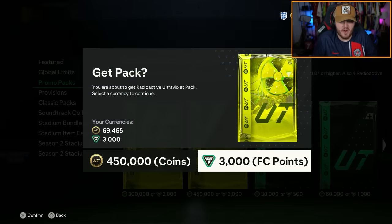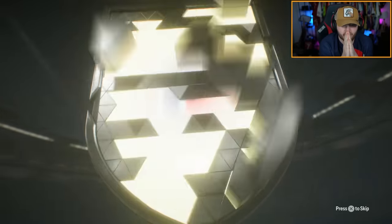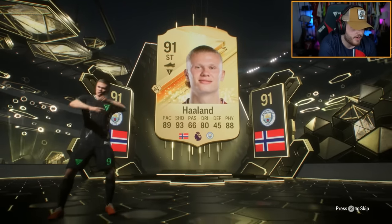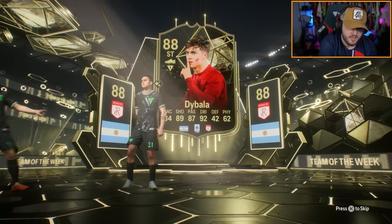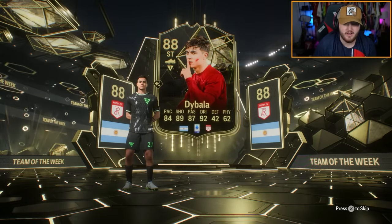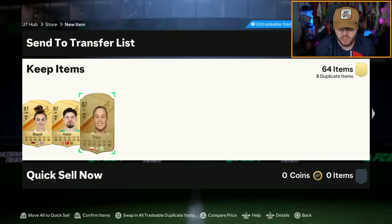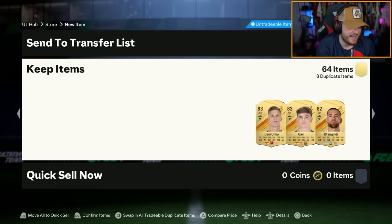Orlando's pack next. Come on EA, sort us out with our first radioactive card. An inform — Haaland! First time I've packed Haaland this entire year, by the way. First time. There's an inform behind him too. Dybala. Haaland and Dybala — Dybaland. Not bad, not amazing. In-form Morales, Ruben Diaz, Bruno Fernandes. Is Cristiano Ronaldo in there as well? Not bad — we'll take that.